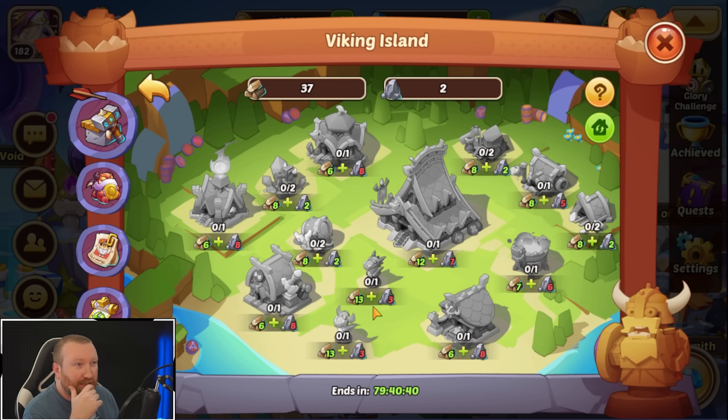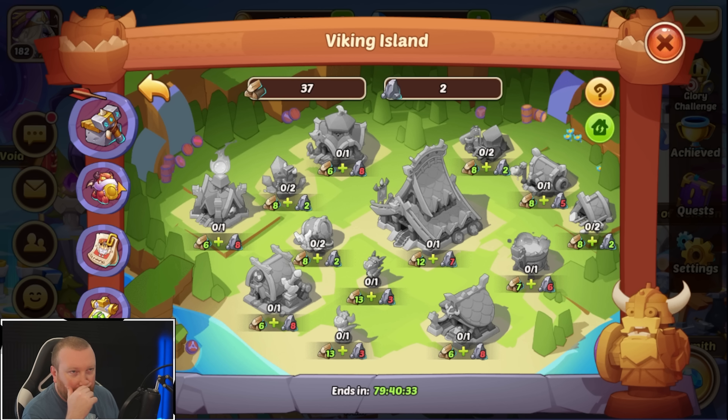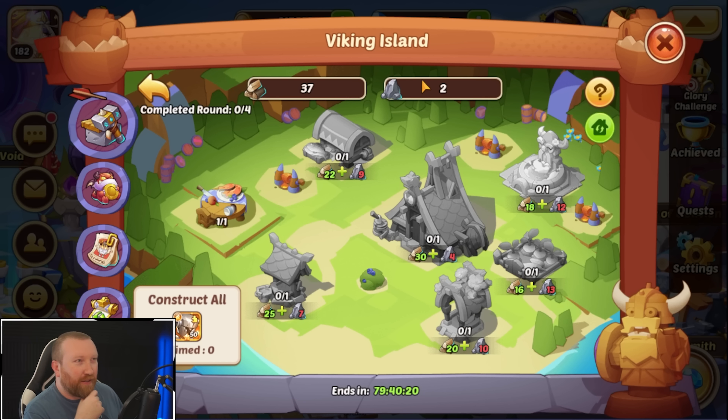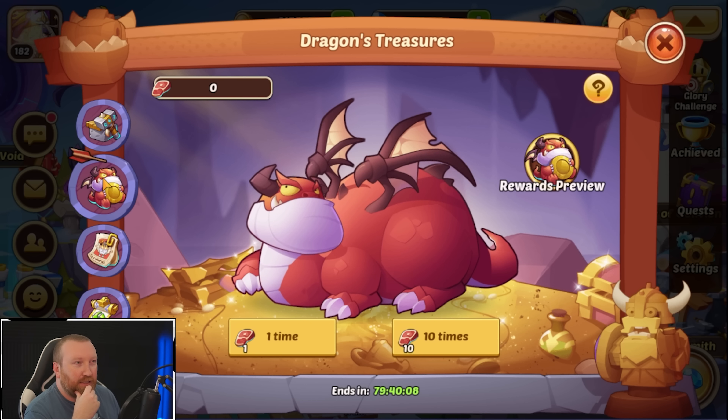The one thing we're really struggling to get are the stones on this one. We have tons of wood, and I guess if worse comes to worst we do get some Cloud Island resources. I'd much rather prefer getting more of these skins overall, but getting 13 doesn't look like something we're really going to be able to do here. We've obtained 97, so three more points in this event will get us to the next reward.